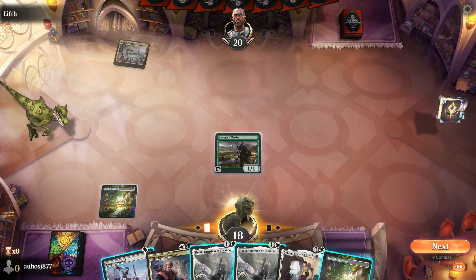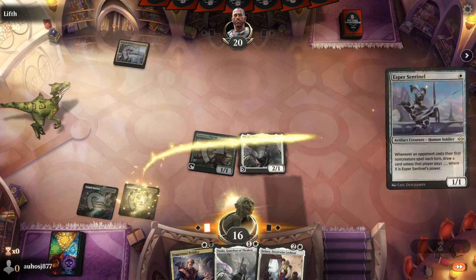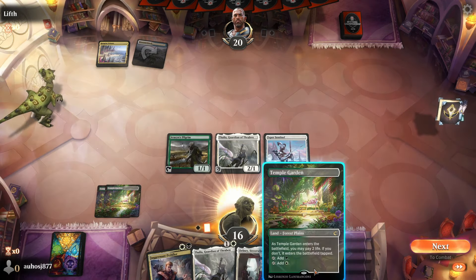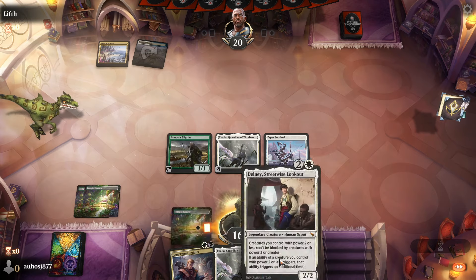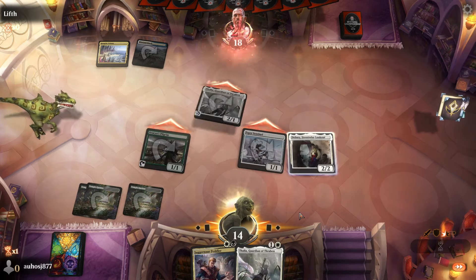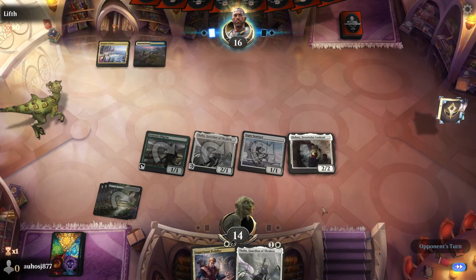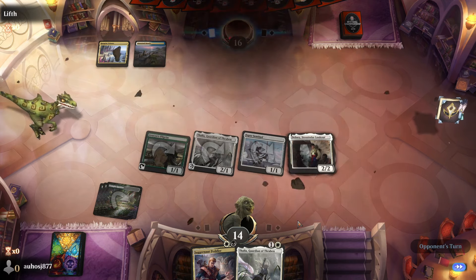I want to run out Thalia and Esper Sentinel to put pressure on them while making it harder for them to Wrath. If they do Wrath, we draw a card off Esper Sentinel. Taking two damage is basically trading two of my life for one of theirs — a good trade. They can't Wrath next turn with only two mana anyway.